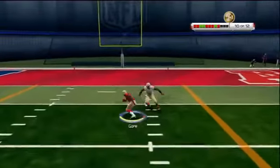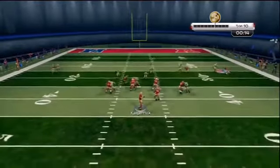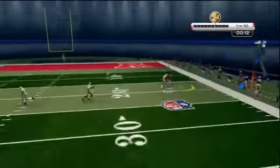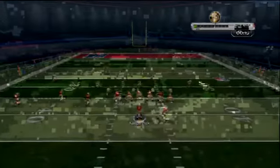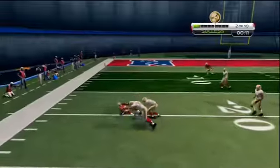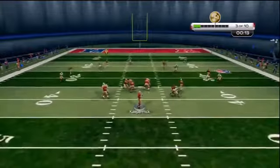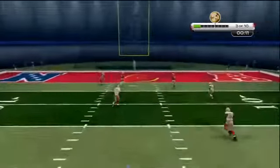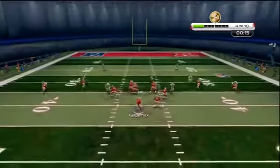But this skills trainer — I had so much trouble with the precision modifier. I'm not sure exactly what I was doing wrong, whether I wasn't holding the modifier long enough. I put that one aside so I could try out the total control passing for a while. This one took me a little while to complete — the back shoulder throw and the corner strike route were the ones I was having trouble with. I found it was easier to do the back shoulder with a user catch and come back to the football, because there was very good coverage on that route every time.